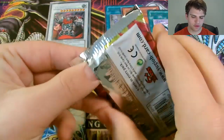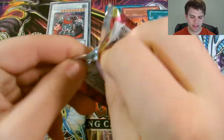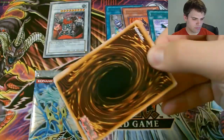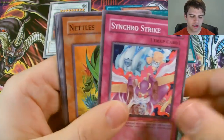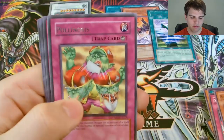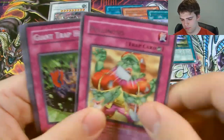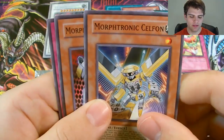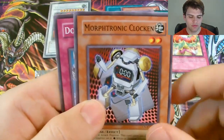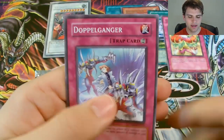Now for another Crossroads of Chaos pack and then our Intune Capacine. We have Iron Chain Coil, Teleport, Synchro Strike, Nettles, Polynosis — a rare — and Giant Trapel, Morphotronic Cell Phone, Morphotronic Clockin, and Doppelganger.